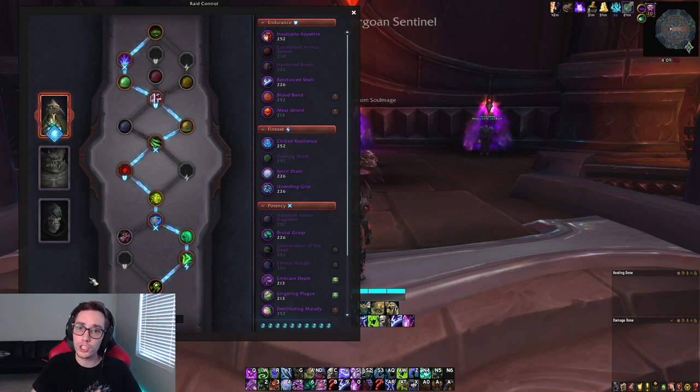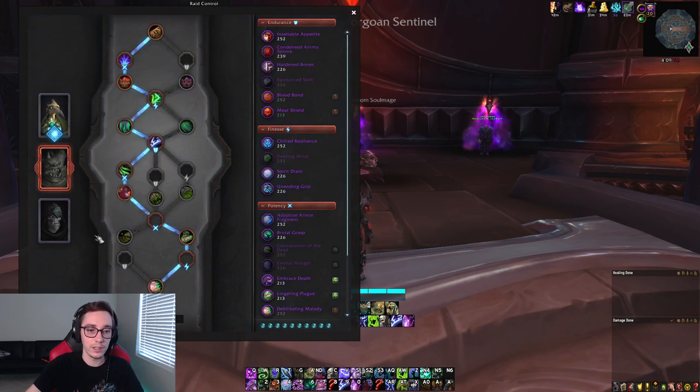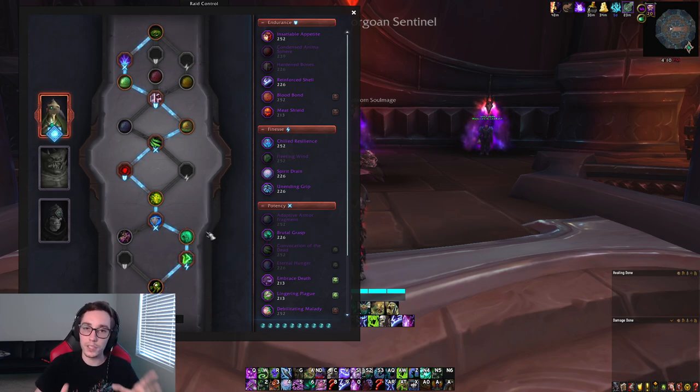However, now we do have a bit of a shift in the Soulbinds that you want to play. Our choice right now for Soulbinds is between Plague Deviser Marileth and Bonesmith Heirmir. Emeni has kind of fallen out of favor for a few different reasons, but Marileth and Heirmir are the go-to options. For single target bosses when you're playing Deadliest Coil Legendary, always play Marileth. This will allow you to have permanent mastery from casting Fleshcraft, and whenever you press your Abomination Limb, your target will take 6% increased damage for 40 seconds, which is great for syncing up with Army and the rest of your cooldowns. So for single target and even limited cleave, Marileth is your best option.